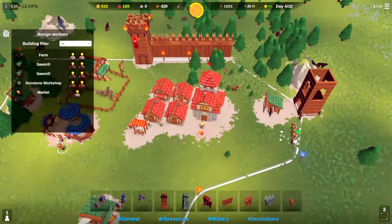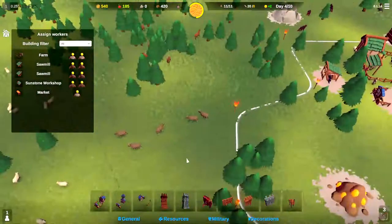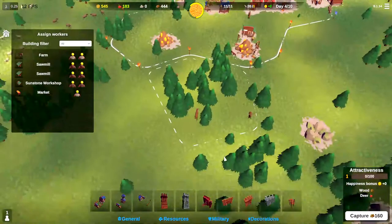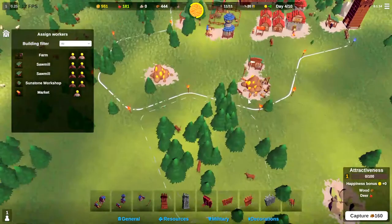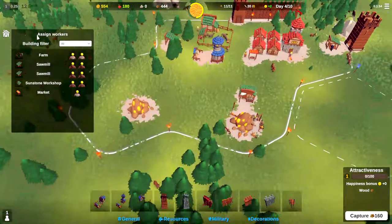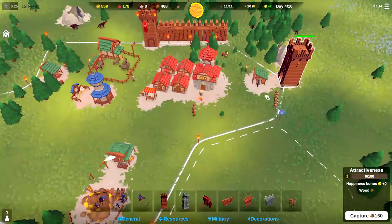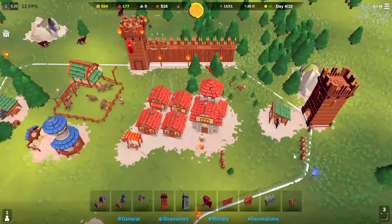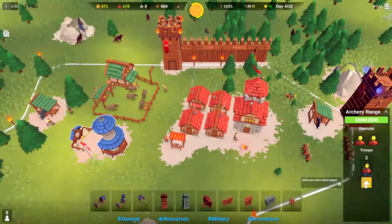We are running low on food — we're losing about 30 food a minute, so we need to fix that. I'm thinking we're going to capture this tile right here on our next day. There's plenty of wood and deer so we can put a hunter's hut down there and harvest those deer. Our builders are building that tower. We've got six archers available to man that tower, so let's go ahead and train up three more archers.